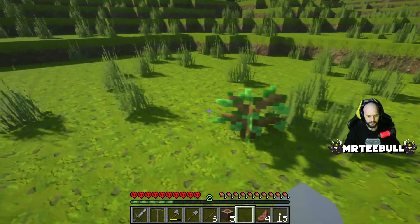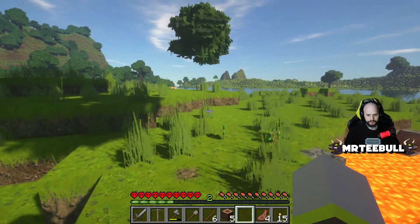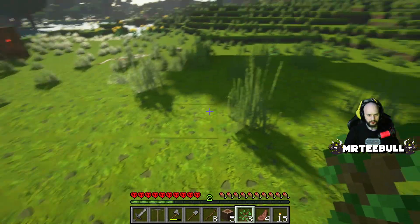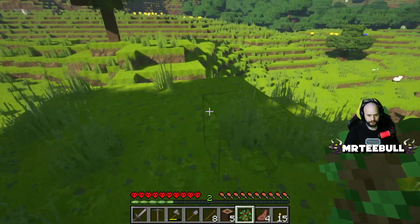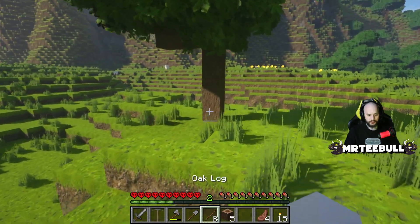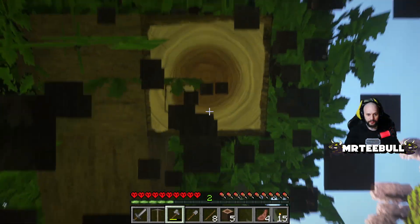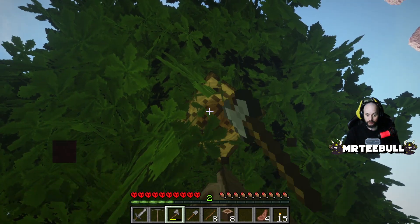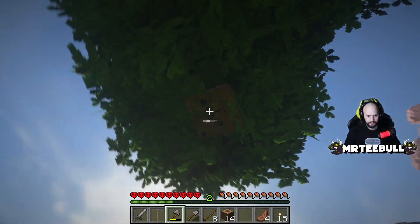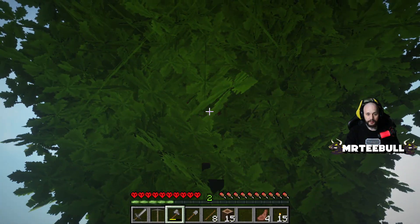Got two more saplings — we'll plant those as well. This area will eventually be where my home will be, or close to the water maybe. As soon as the trees grow we'll have plenty of wood. I definitely want some of those pink cherry blossom trees up there for building purposes — not sure what I'm building with them yet, but you want a mix of wood types.